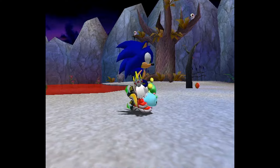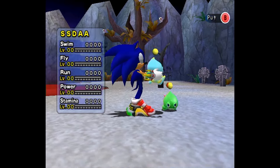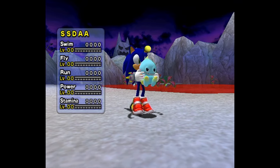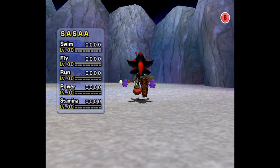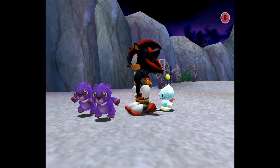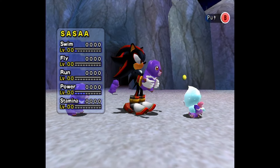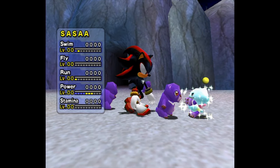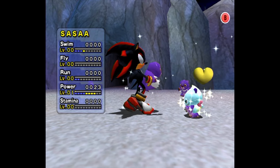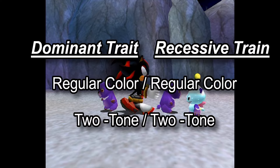So ideally you would want to breed a shiny green Chao with one of those regular two-tones that you had from the beginning. But Chao inheritance is not as simple as 1 plus 1 equals 2. All of those potential appearance factors exist on a dominant and recessive system — so technically all of your Chao have two colors, two tones, and two shiny or jewel values: one dominant and one recessive. The regular two-tone you get in the beginning is actually a regular-regular two-tone two-tone.